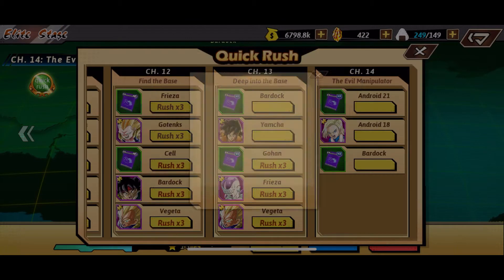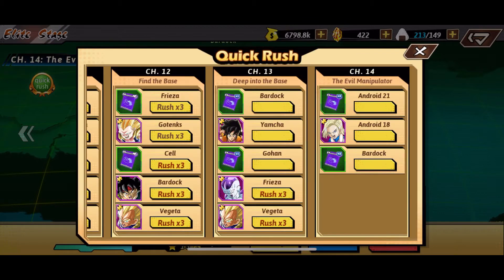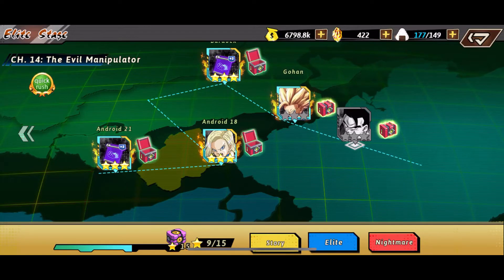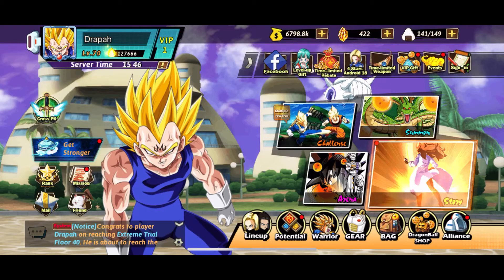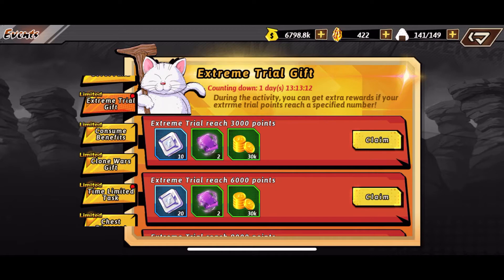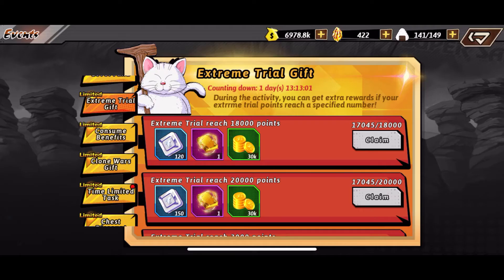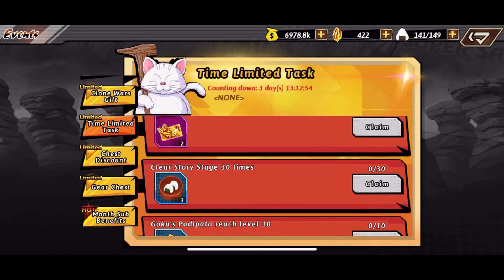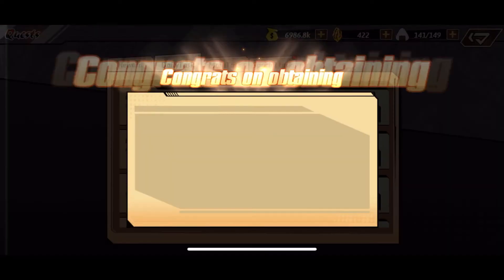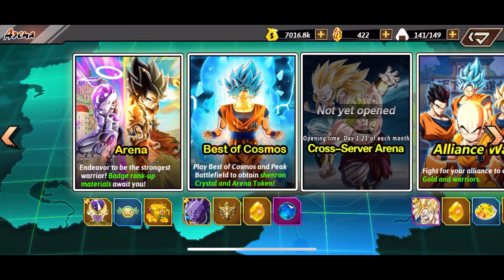Tomorrow it's going to be Dokkan because the brand new transforming Majin Boo and transforming Gotenks come out. You guys already know I summoned on Legends for Gotenks and Kefla, so I gotta summon on Dokkan for Gotenks and Boo — I think I might go for Boo first. But I'll save that for the Dokkan video since this is a Dragon Fist Ultra Combo video. Also, I think the Kakara DLC is dropping soon, so expect a lot of content!